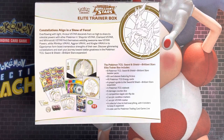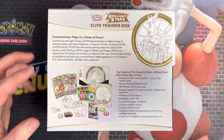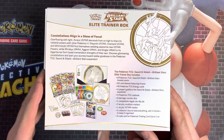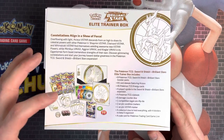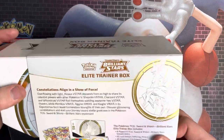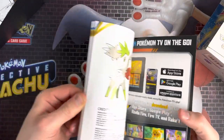Just looking on the back at what you get in these Elite Trainer Boxes — you get eight packs, dividers, sleeves, dice, rule guides, some energy cards which look a bit different, and you get the booklet, which is good, because if you're collecting the set, you get to see where all the cards fall.